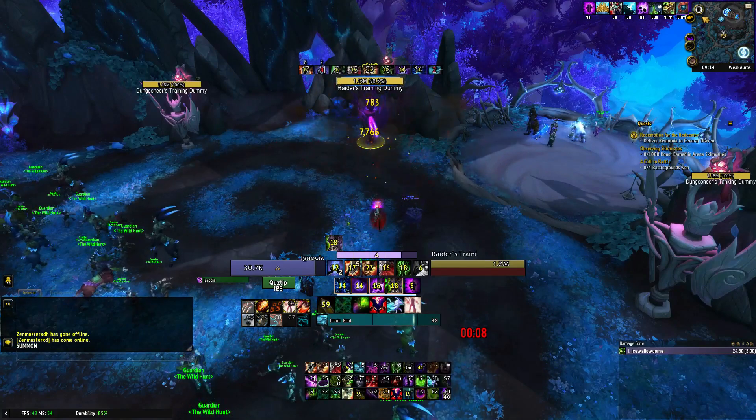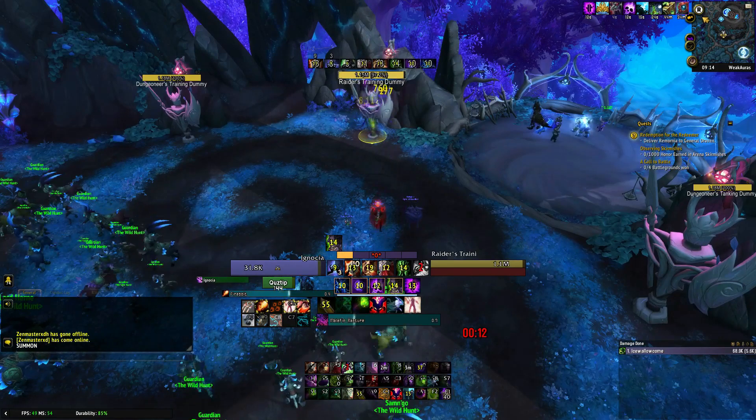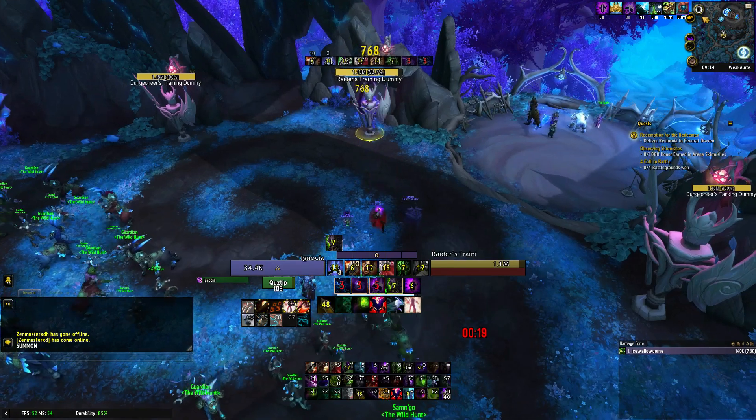Now you want to pop your Dark Soul followed by Phantom Singularity and Soul Rot. Extend all of your dots with Dark Glare and drain soul to 3 stacks of Shadow Embrace. Dump all of your shards with Malefic Rapture until Soul Rot and Singularity run out.